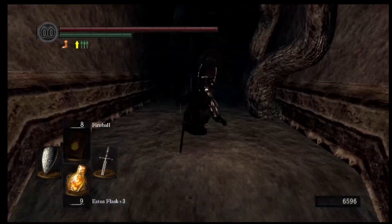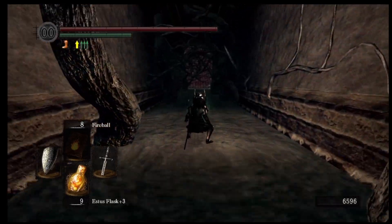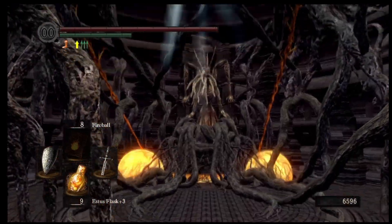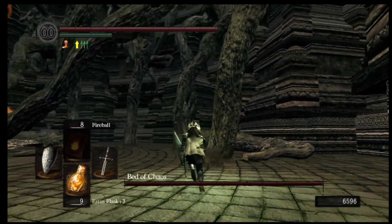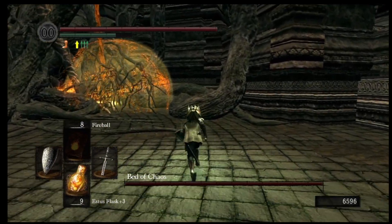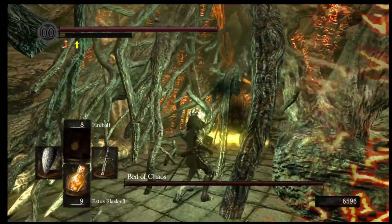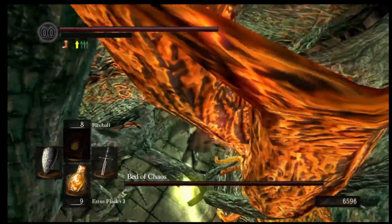Right here we're gonna fall right down, and once we get down to the bottom we're gonna run straight to the right. You can see that big guy — that is the Bed of Chaos. Run, run, run! In this area we're gonna take out this section right here.